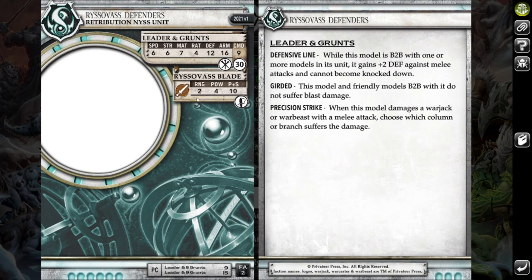And then I bought a unit of Rizzle Bass Defenders. I really like these guys. They have tough and defensive lines — so if they're base-to-base, they get plus-two defense and cannot become knocked down. They will never suffer blast damage rolls as long as friendly models are base-to-base with them. They also have Precision Strike and are Weapon Masters, which can be very useful.